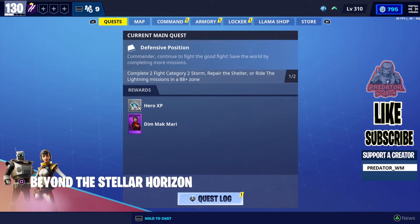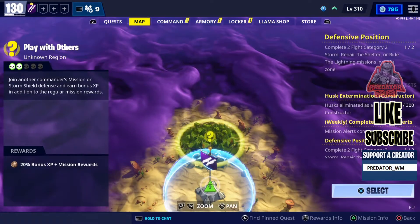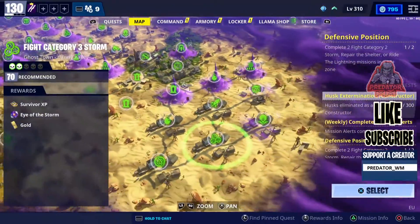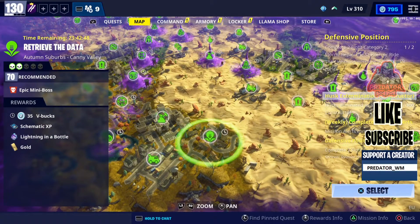If you still cannot do it, please contact me on my social media — the link is in the description — so I can help you. Going to our V-Bucks mission today, we actually have only one, which is in Canny Valley. If you go to Canny Valley to the higher power level area, that's the one right here: it's 'Retrieve the Data.'